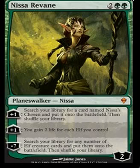Here's why. Plus one: search your library for a card called Nissa's Chosen and put it onto the battlefield, then shuffle your library. Okay, if you don't happen to have any or you've found your playset, then we've got a problem because you're just searching your library, finding nothing, and reshuffling it. That may not be useful — may be useful if you're getting screwed, but...